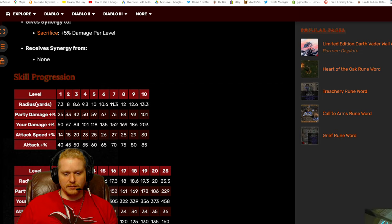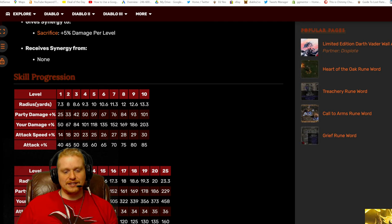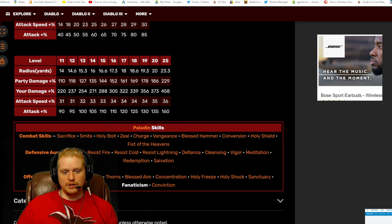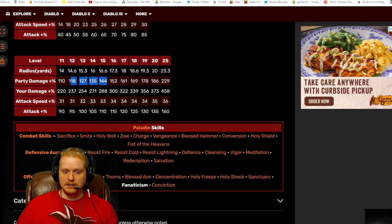It would definitely be nicer to have level 15 as opposed to level 12. You get damage, attack rating, attack damage to your party, attack damage to you, and attack speed. The attack rating is definitely nice, but it's not really what people come to Fanaticism for. The main thing people come to Fanaticism for is the beautiful attack speed — 31% to 33%. When you're thinking about Fanaticism, you're really thinking about the bonus to attack speed along with the very nice bonus to your damage or your party's damage.